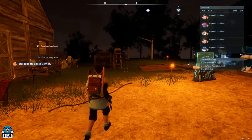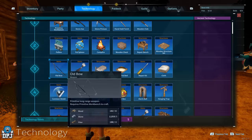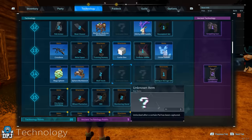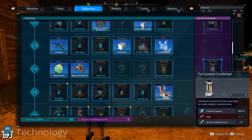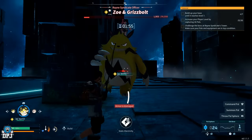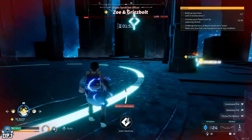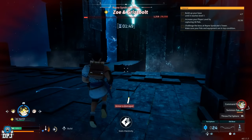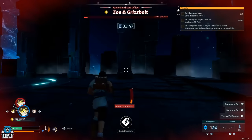There is another way to make your pals even more powerful, but it requires the Pal Essence Condenser. To unlock this you need to be level 14 and obtain ancient technology points, which aren't the easiest to come across, especially in the early game. These only come from trainer boss fights as well as the much larger world bosses, so it does take some progress.